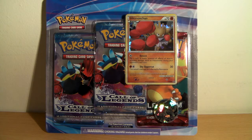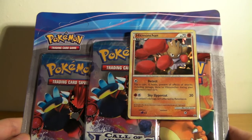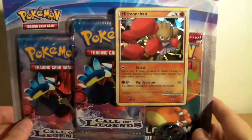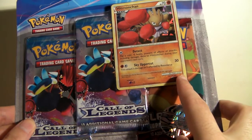And here it is. I'm pretty sure this is actually the first time I'm going to be opening up Gen 4 TCG merchandise, so that's got me excited. As you can see, this is a blister pack with three booster packs, a coin, and a promo card. So let's get straight into it. It's for Call of Legends, a set I'm actually quite excited about opening up.